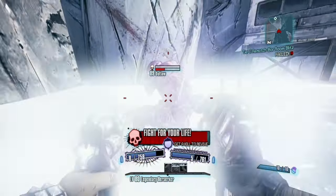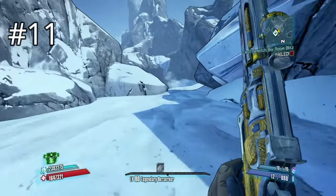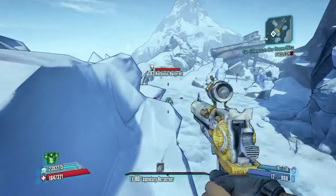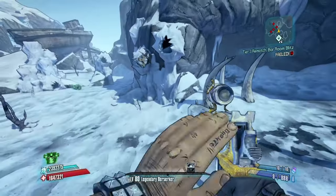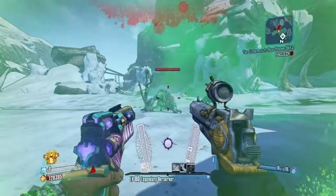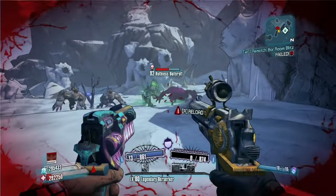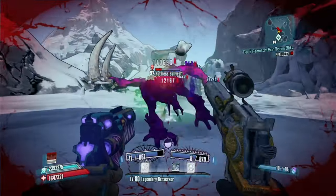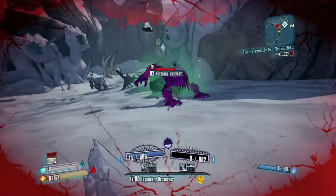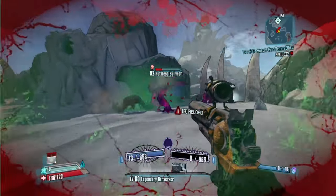Coming in at number 11, we have a gun almost equally as bad, manufactured by Jacobs — it is the Unforgiven. The Unforgiven legitimately locks and caps your fire rate at a certain point with each variant. In the gameplay you're seeing the absolute maximum fire rate, and yours will be similar. You should not waste your time farming this gun. It's awful, and let's move on.